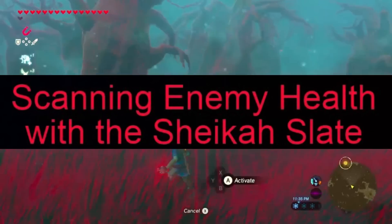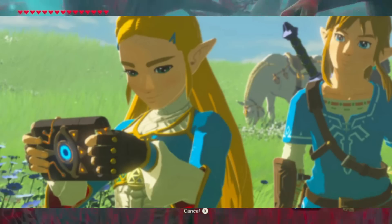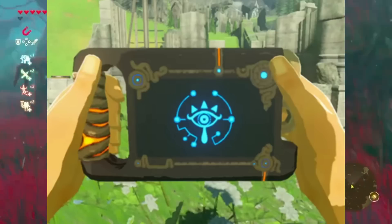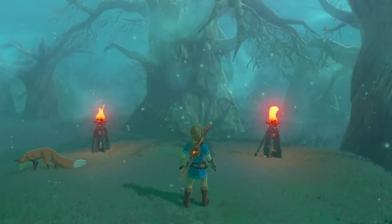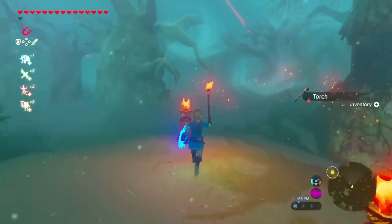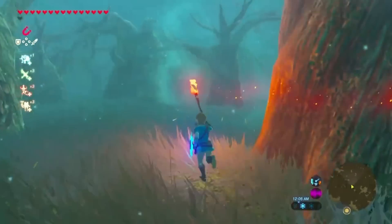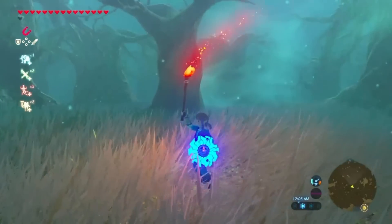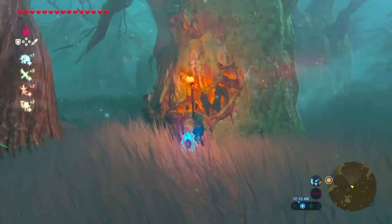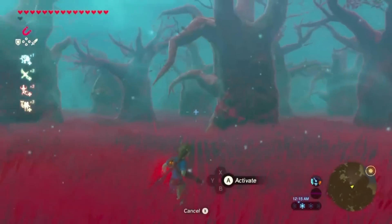To scan an enemy's health using the Sheikah Slate, you first need to activate the Sheikah Slate and gain access to the camera rune. Then, while in close proximity to an enemy, take a picture of it by pressing the capture button. The game will automatically analyze the captured image and provide details about the enemy, including its name, health, and other relevant data. Once you have scanned an enemy, its information will be stored in the Hyrule Compendium, which serves as an in-game encyclopedia tracking enemies, animals, plants, and weapons. Scanning enemies and filling in the Hyrule Compendium helps in identifying enemy weaknesses, planning strategies, and provides a sense of completion.